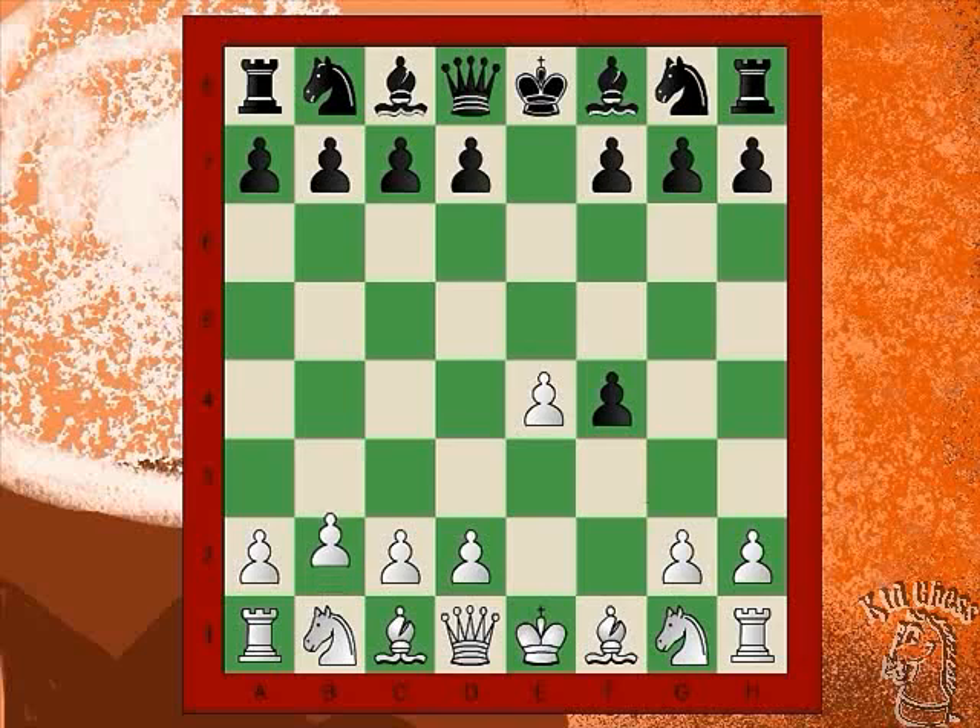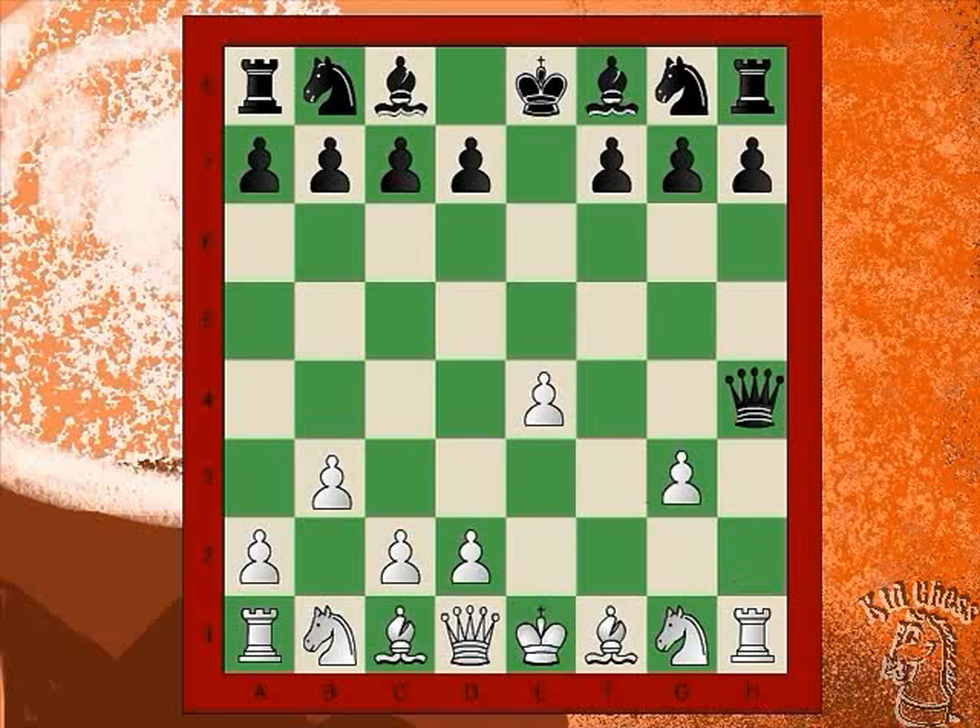White plays B3. That's not good. Oh, I can see this coming. Black now checks with the Queen. White has to block. Black now takes, and White recaptures. Okay, Josh, now it's time to make moves for Black.